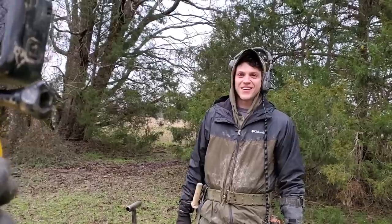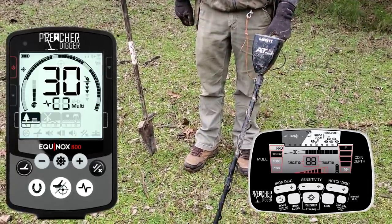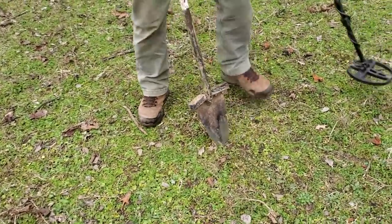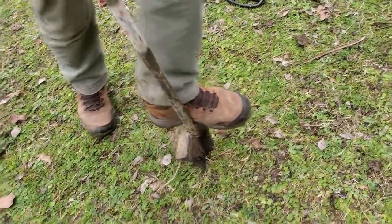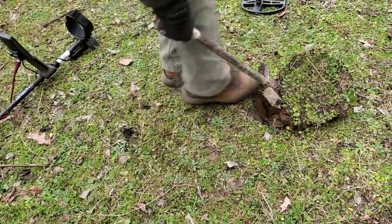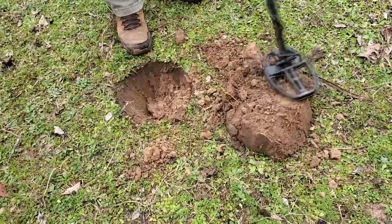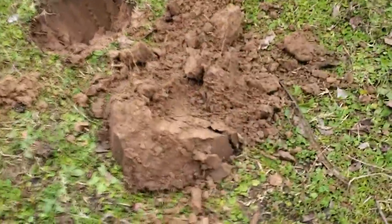Nugget's got a good signal here — 88, 89, like probably a silver quarter or something. It's fairly shallow in that small area. That sounded good on my Equinox too. Let me get all this dirt. Is it in the hole? I hope it's silver. Shallower than I thought — about four inches. It's silver! Oh, I see it!